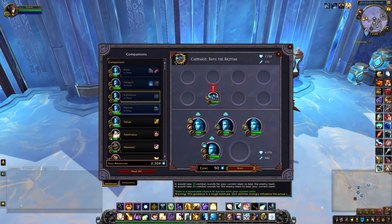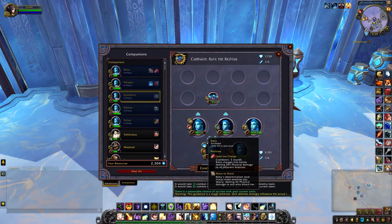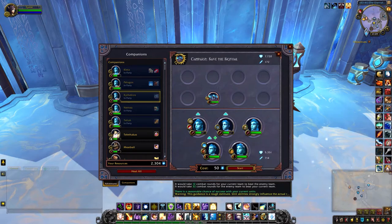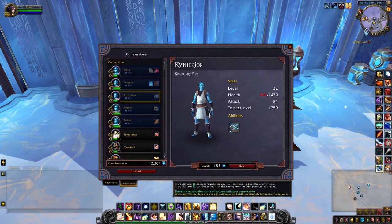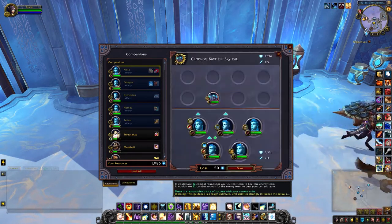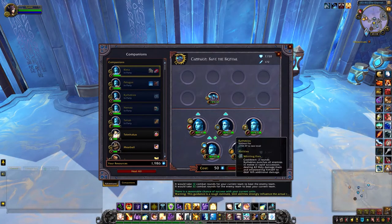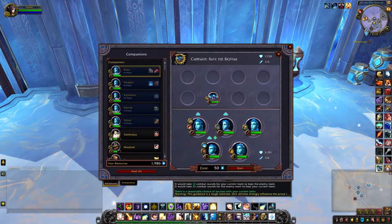I'll just plop them in and see how it looks. So according to the add-on it looks like I have a good chance of winning with this lineup. I might just heal these two — if you're just healing two of the companions there shouldn't be too much. I just want to give them a better shot because I don't think the add-on takes into account how much health they have, so obviously I want them to go in with pretty much full health.